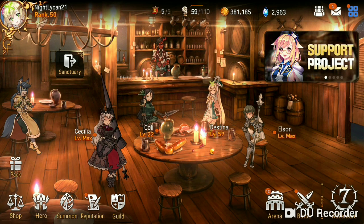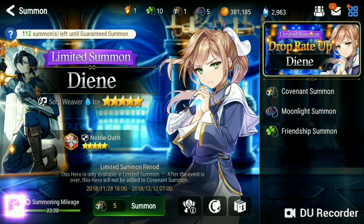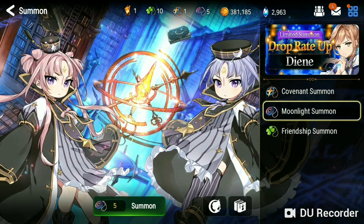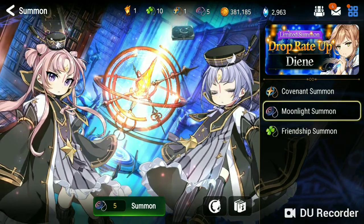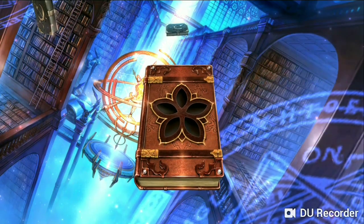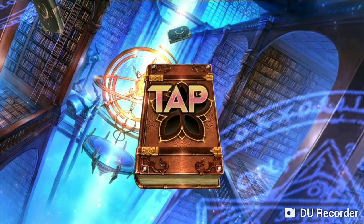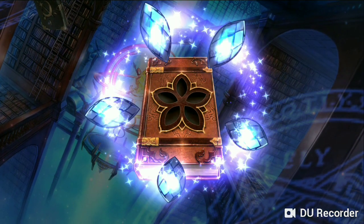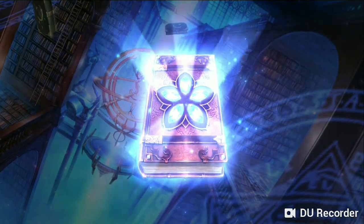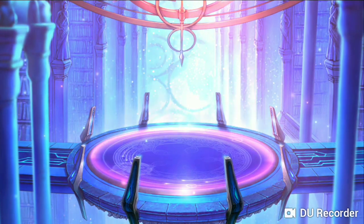I actually have a Moonlight Summon for you guys, so today we are going to take a look at that and see what I get. Hopefully I don't get trolled and it is something I want — something I can use. I'm going to have to wait so long to get another Galaxy bookmark. Here we go, wish me luck. You going to give me that five-star kin? Is that what I'm seeing?